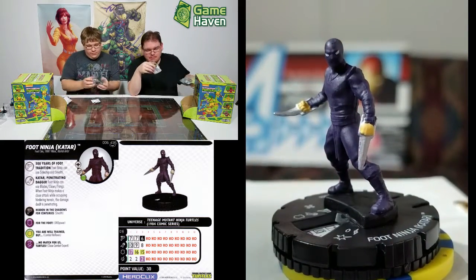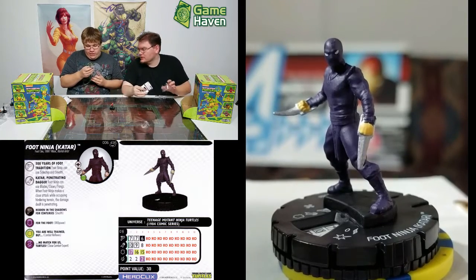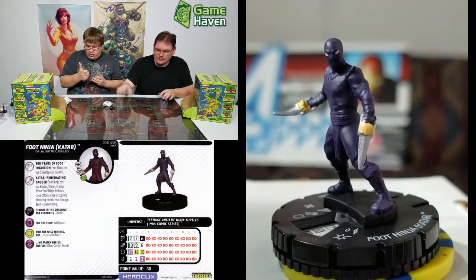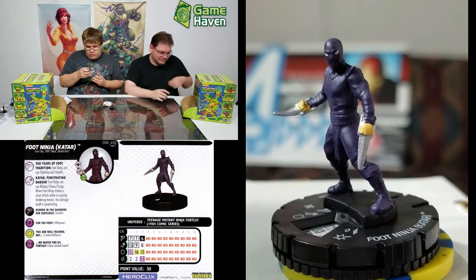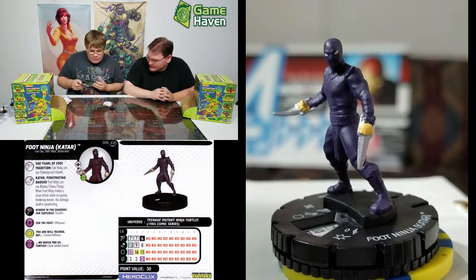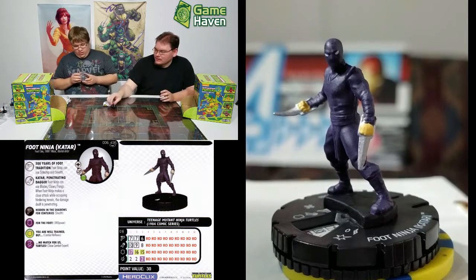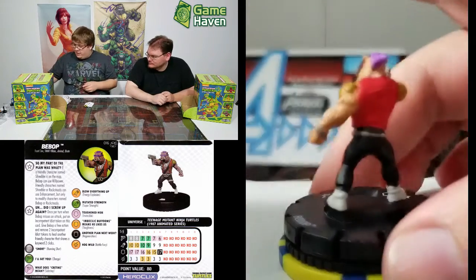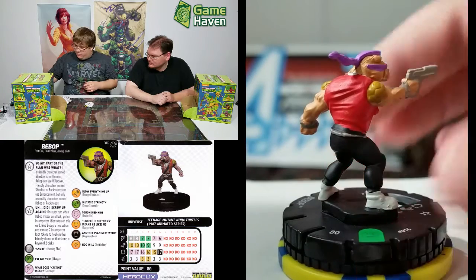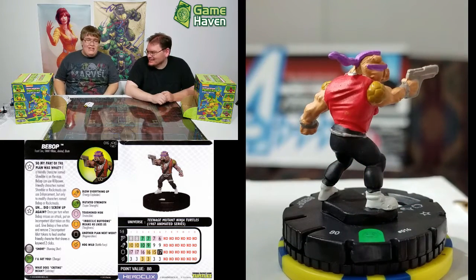We're back to Bebop. These ones don't have the come-back-to-life ability — they're standard human, no robots here. But they all have sidestep and stealth, which is cool, so these are the stealthier ninjas. Another Bebop with his nice mohawk-mullet-ponytail — yeah, he's just all of the stuff.